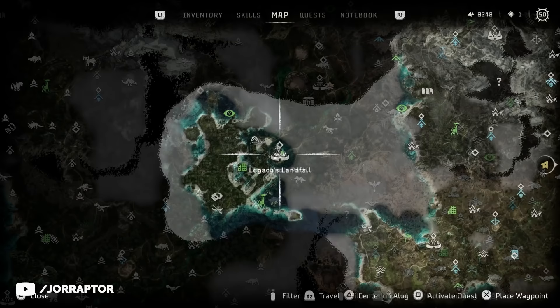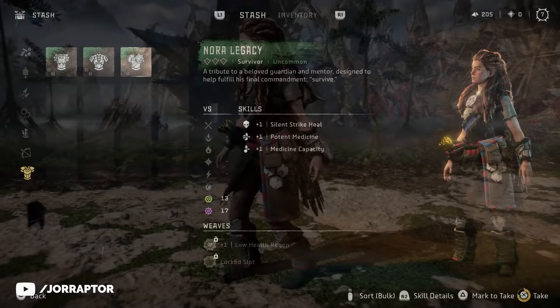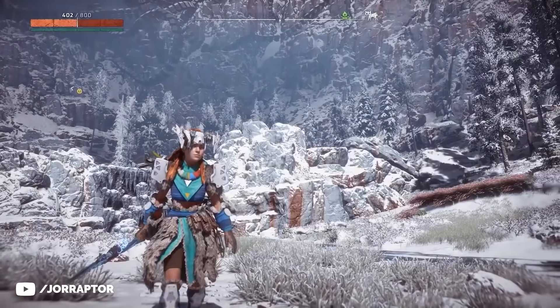The Nora Valiant outfit is great if you like Aloy in a more original style. There is a variant called the Nora Legacy outfit, which was the pre-order bonus. It looks less advanced but it does have a small cape, which I actually dig. I'm not sure if the pre-order items will become available later on. In Zero Dawn, the special outfits released later but only as part of the Complete Edition.